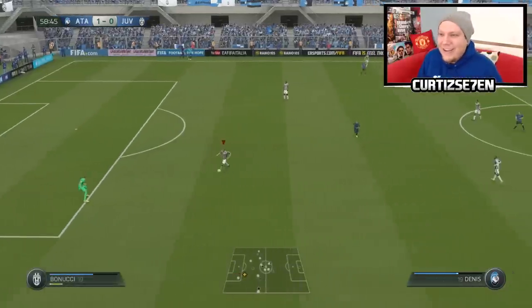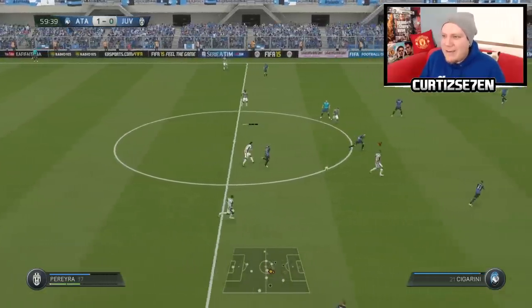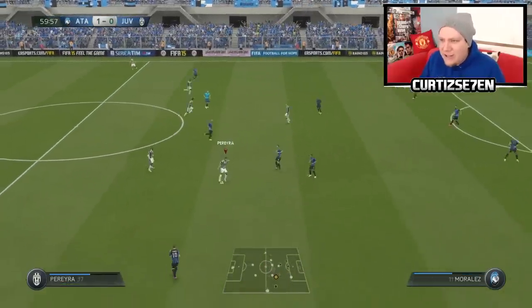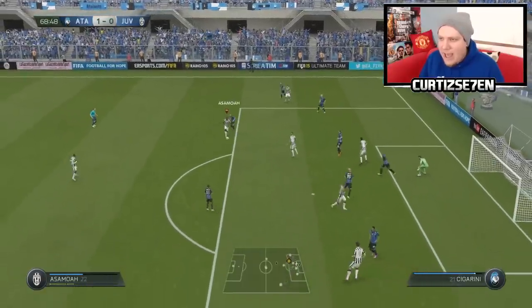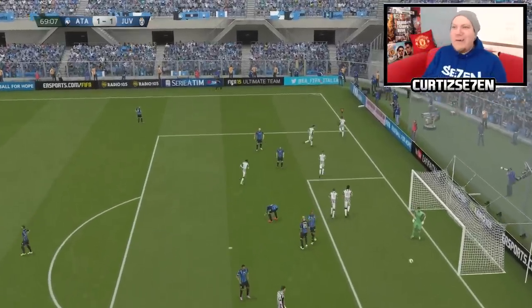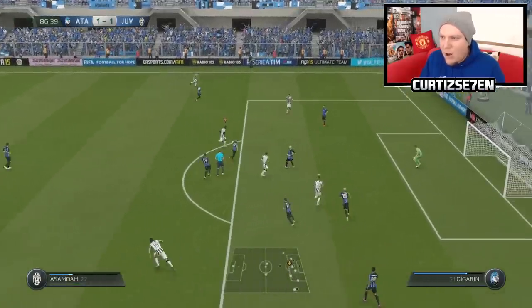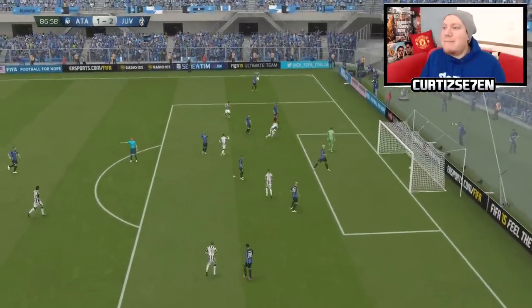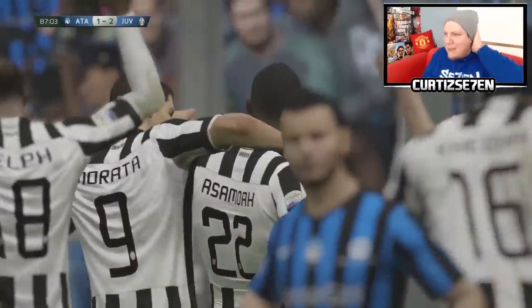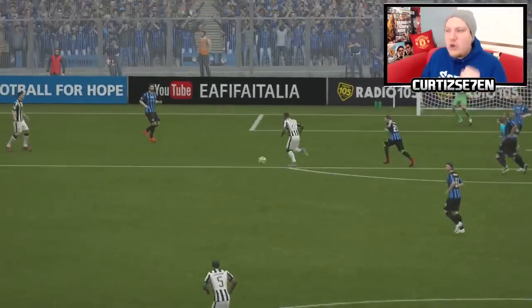Sami Khedira sees De Sciglio - De Sciglio give it to Asamoah, Asamoah can hit them, we've seen him hit them before - Asamoah, what a player, come on lads it's 1-1! Let's get back in this - Khedira, have a look at Asamoah - Asamoah, get in lads! Being 1-0 down where we didn't deserve to be, getting the lead 2-1, thank you very much.